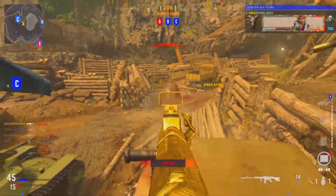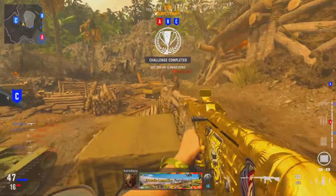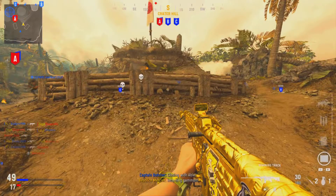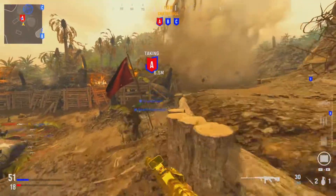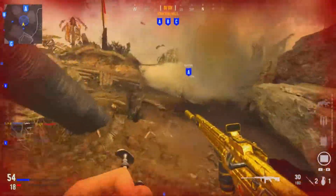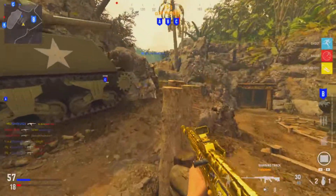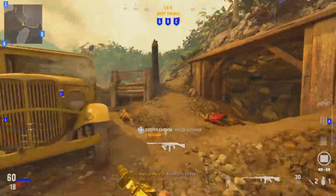When you play domination, you want to try and push for the B flag straight off the start. This gives you a good positional advantage over the enemy team because you're going to spawn at either A or C, and B most of the time is going to be in the middle of the map. If your team captures A or C for you, then jumping onto B gets you set up in a power position to take control of the center of the map.